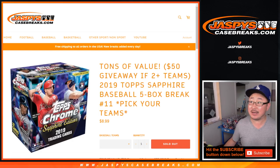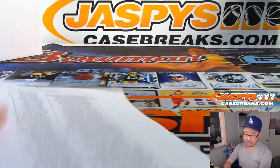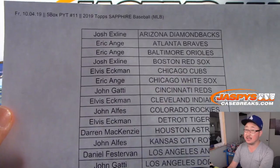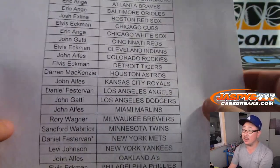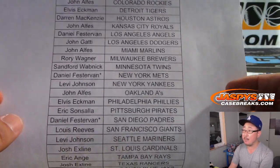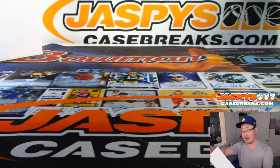Hi everyone, Joe for Jaspi's CaseBreaks.com with another 5-box Pick Your Team break of 2019 Topps Chrome Sapphire Edition. This is Pick Your Team number 11 on Friday the 4th. Big thanks to everybody here for making it happen. Daniel with the double last spot mojo — Mets and Padres — so good luck to him.